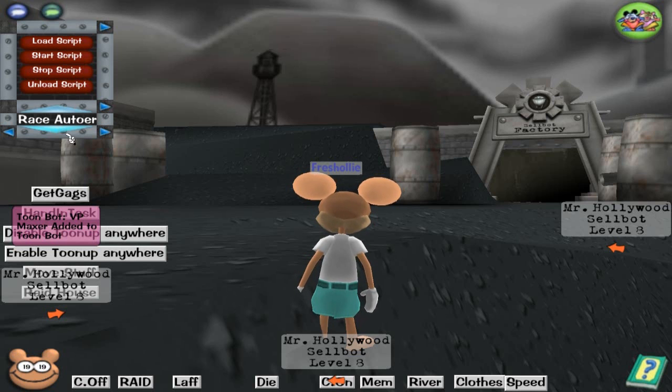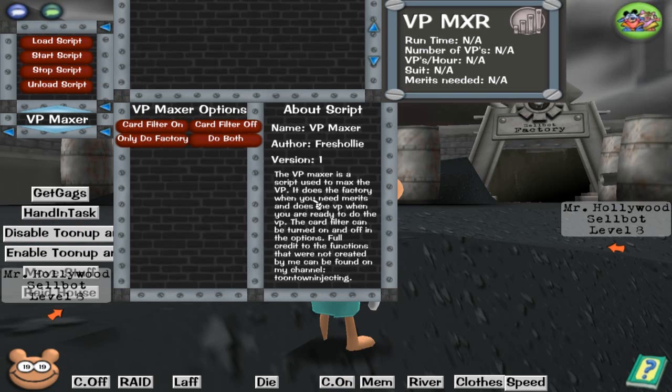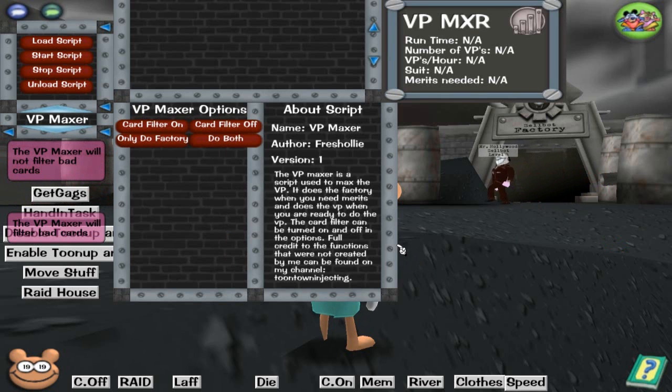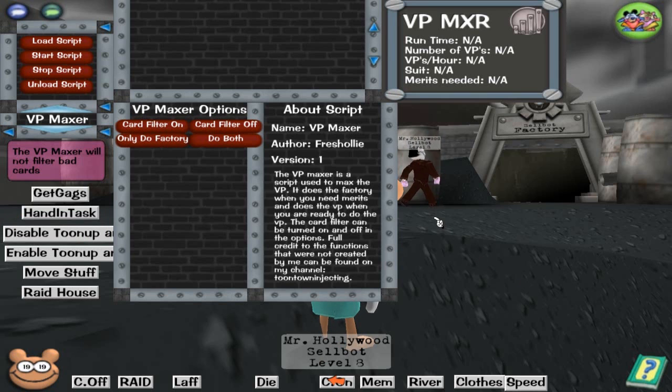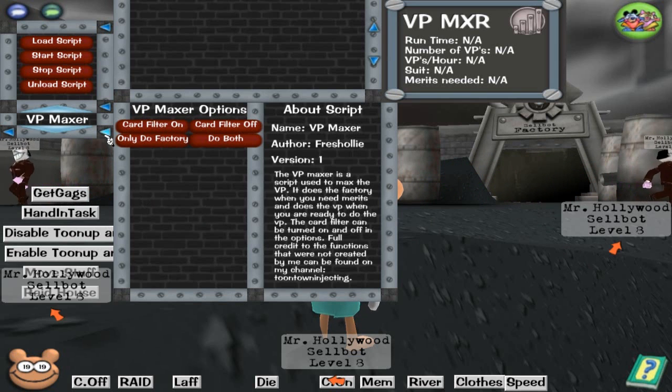You scroll down to VP Maxer and then load the script. It has an about option telling you everything about the script. It has options like filter on, card filter on and off, and it's got 8 cards. There is also source code for this script in the description, which won't actually run properly on its own, so you're best off running it with ToonBot. That source code is designed to give credit to everyone whose functions are being used. Most of it is by me, but there are a few things not by me.